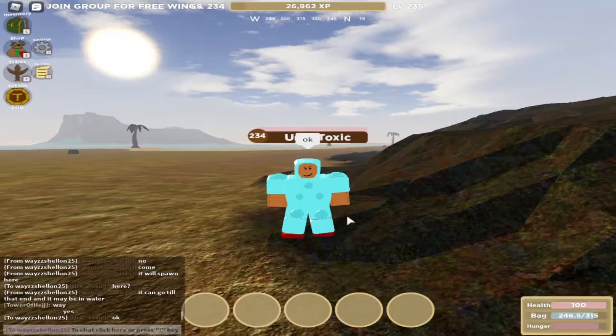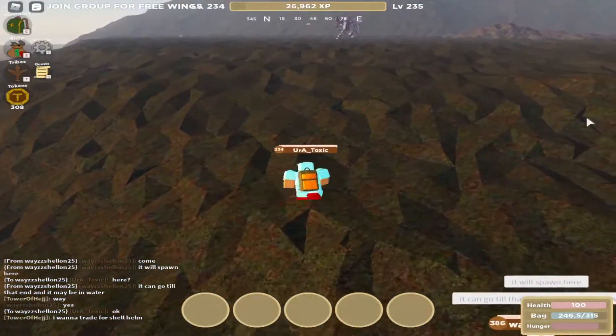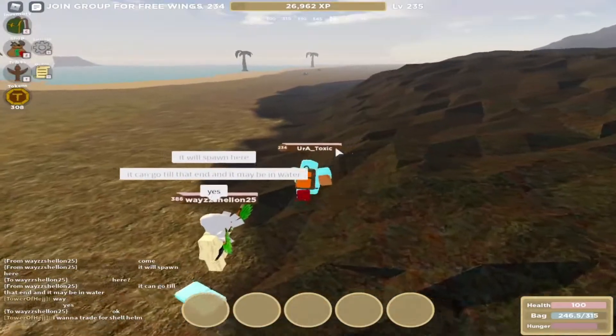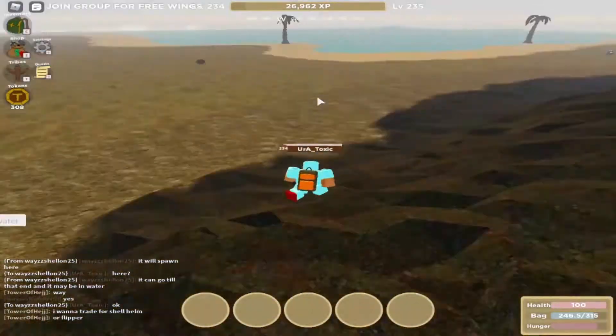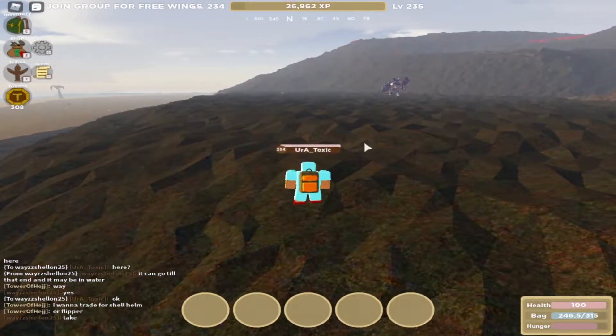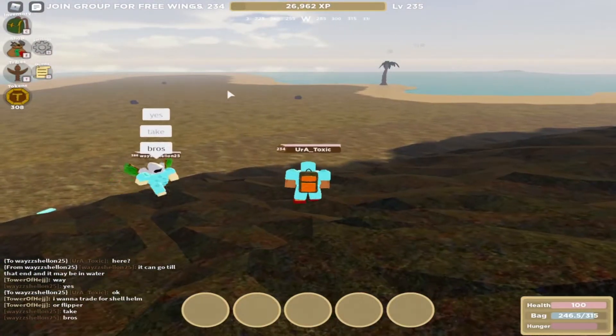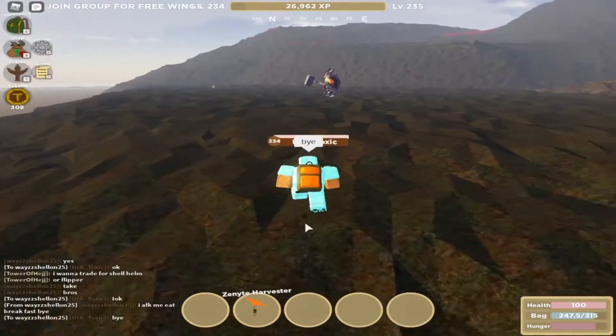My friend just told me that volcanic ore will spawn here and it will spawn when the volcano erupts. He said the volcanic ore will start from here somewhere and go till that water. Now I just have to wait here for the volcano to erupt.